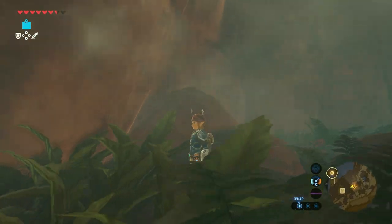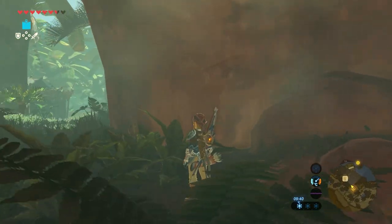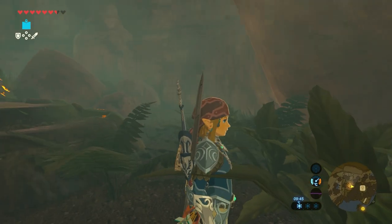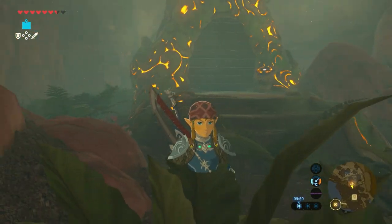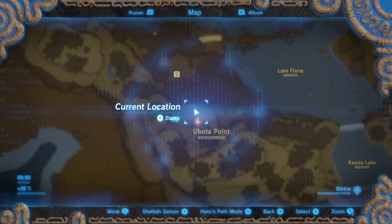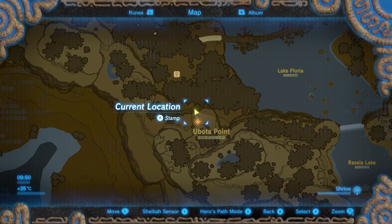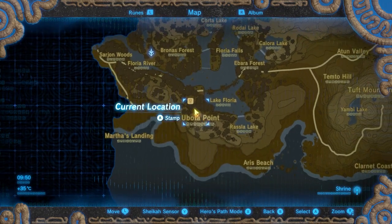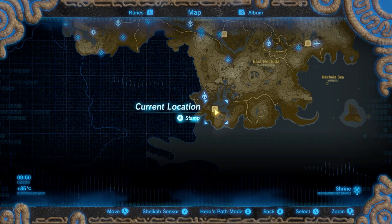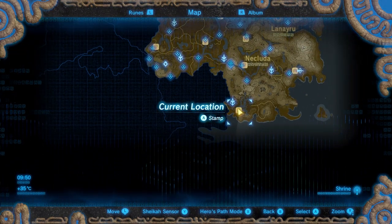Welcome to a new Shrine Guide video here on the Proximus Gaming YouTube channel. My name is Michael, and in this video, the Shai Uto Shrine, also known as Halt the Tilt. The Shai Uto Shrine is located in Farron Woods, behind the lakeside stable, in a cave protected by a bombable rock wall at the base of Ubuta Point.